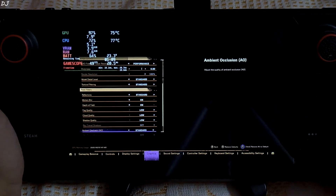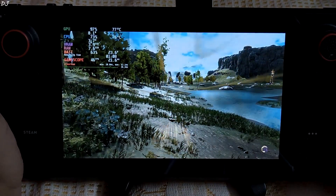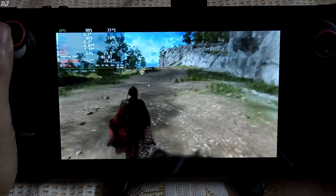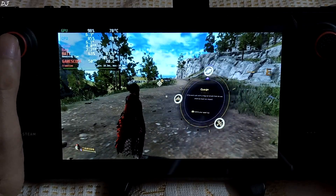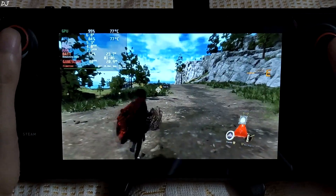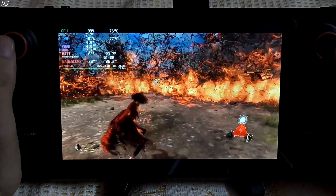Ambient occlusion set to standard. Let's jump into the gameplay. Some of these settings barely have any impact on performance. In an open area here we're getting around 50 fps. Magic effects in this game can be very demanding. Let me summon some fire — you can see it falls down to 40, even 38 fps.